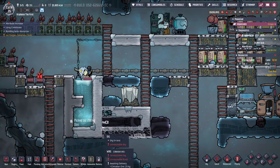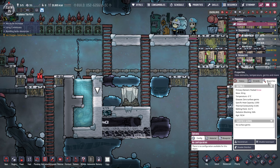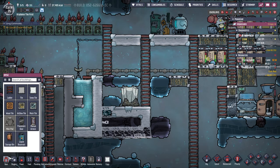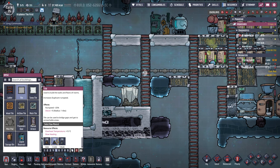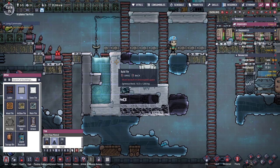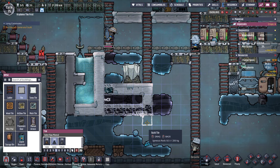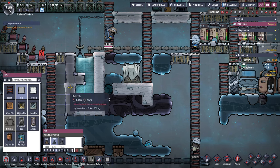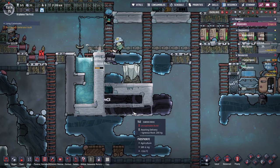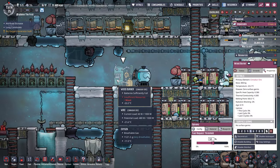I just realized snow tiles can melt - I don't know why I didn't think of that before. That's gonna be bad. So the tepidizer - yeah, I'm gonna need regular tiles. Do igneous rock. And this way we can hopefully keep a good amount of water maintained.